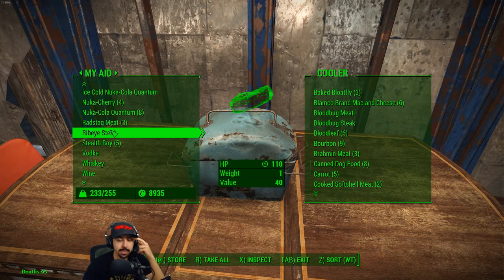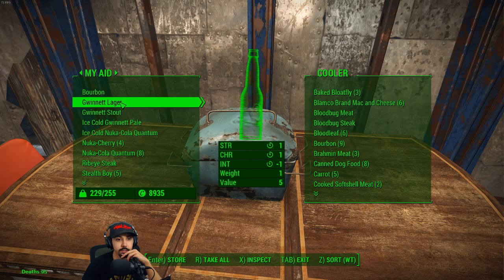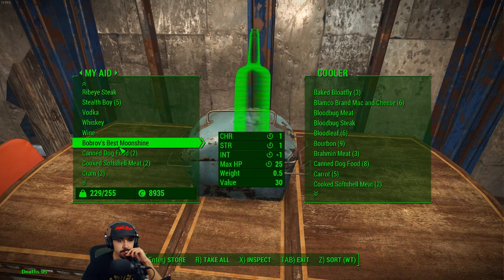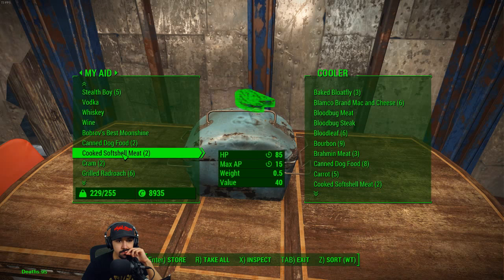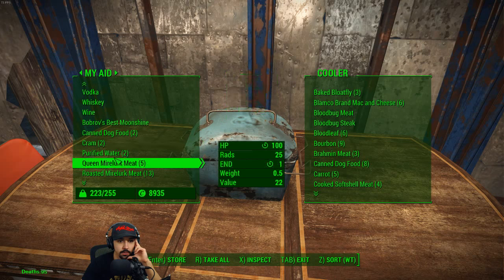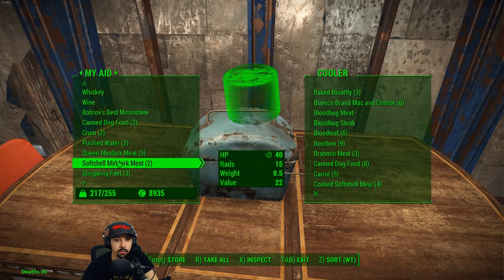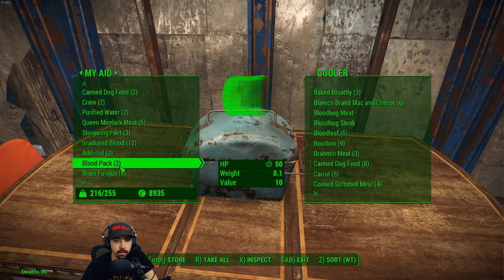Always want to carry some alcohol in case I need to use it for the extra strength. Radstag meat, store that in there. Deathclaw meat. Deathclaw meat. A real radroach. Store. The queen Mirelurk - I'm gonna keep that on my character.